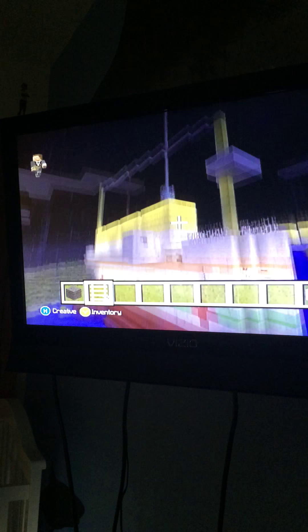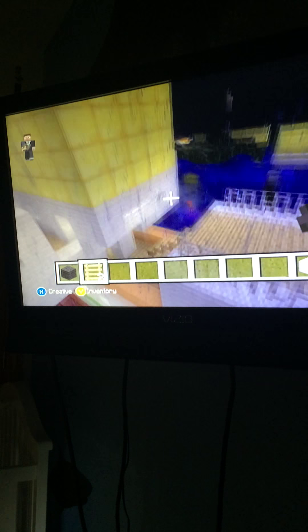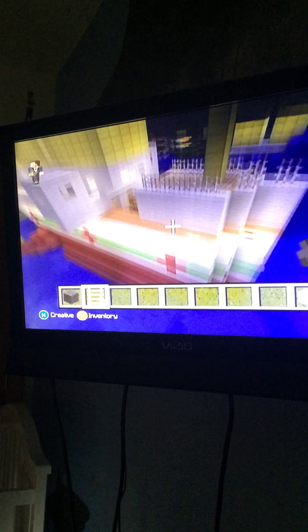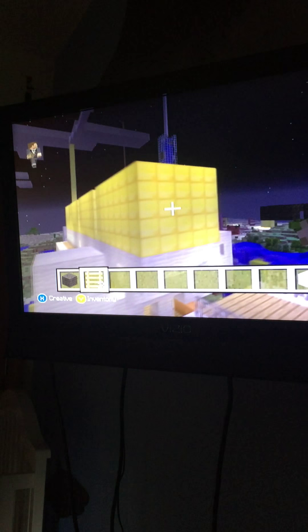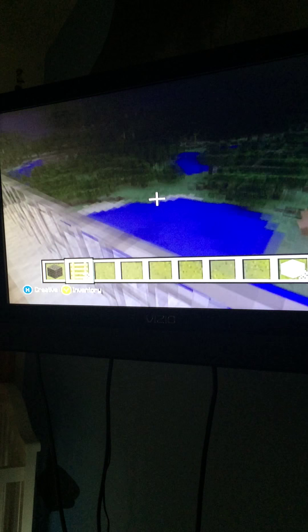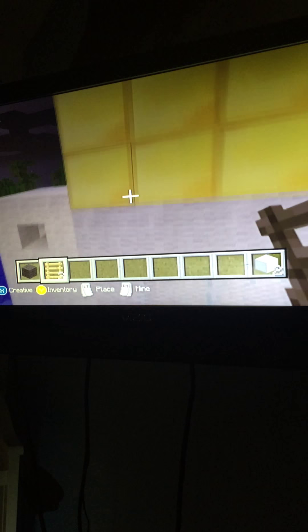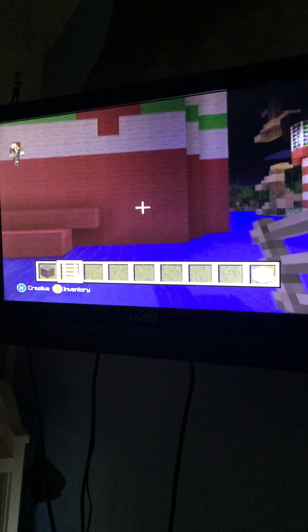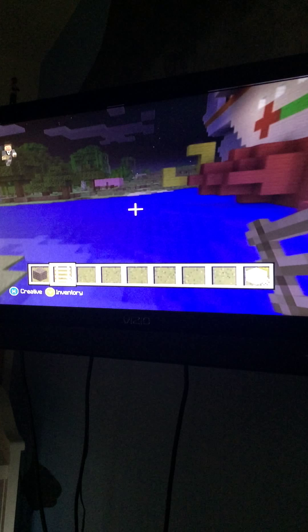Here is my HMHS Britannic in Minecraft. It is made out of actual blocks. I wanted to build it like this — the keel out of the water. And let's go to the propellers.